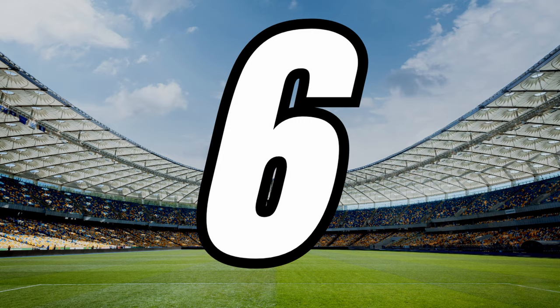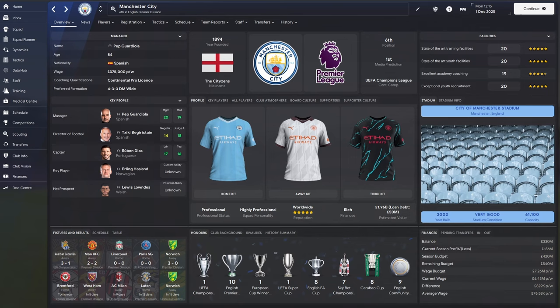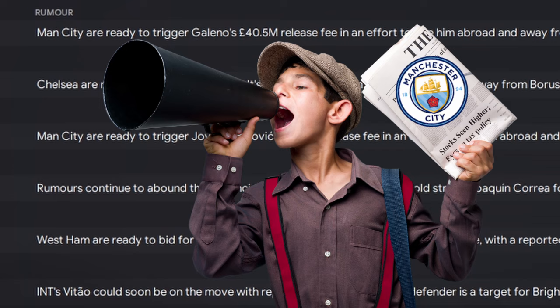Number six: everyone is always looking for the next best method to find a wonderkid, but still gets beaten by teams like Real Madrid and Man City finding hidden gems before you've even noticed them. There is a method to play as a little spy and try to beat the big teams to the wonderkids they're looking at. Taking Man City as an example, go to the Premier League, head over to 'News', and select 'Transfer Rumors'. Keep an eye on this page — if a transfer rumor pops up that a team like Man City is interested in a young player you haven't heard about, you can try and snatch that player from under their noses.